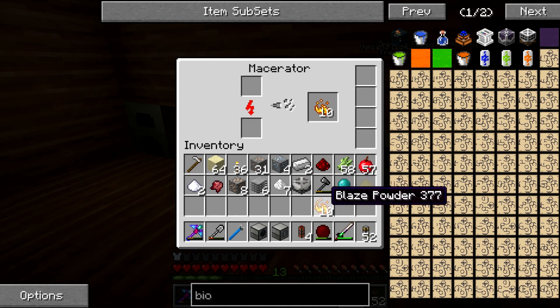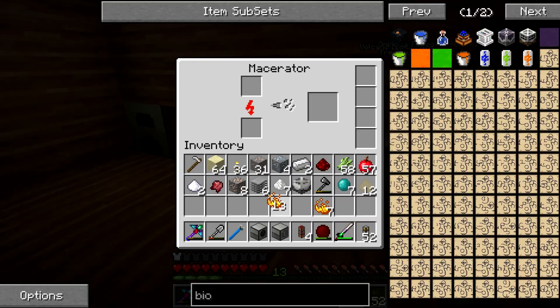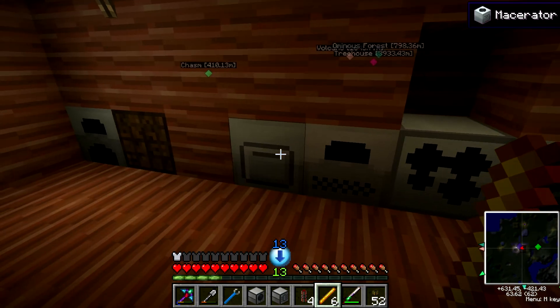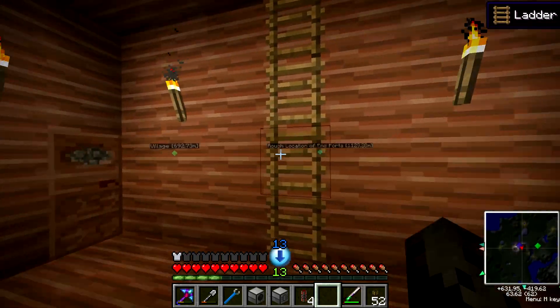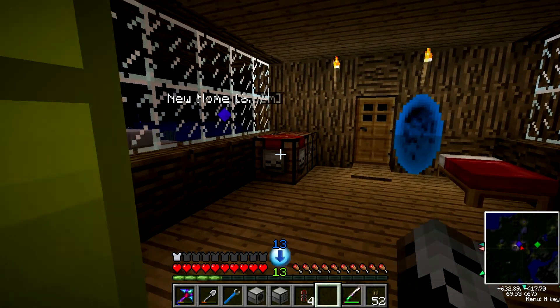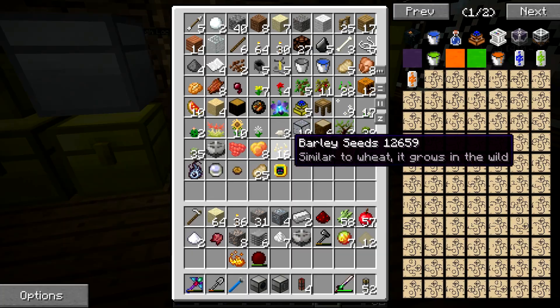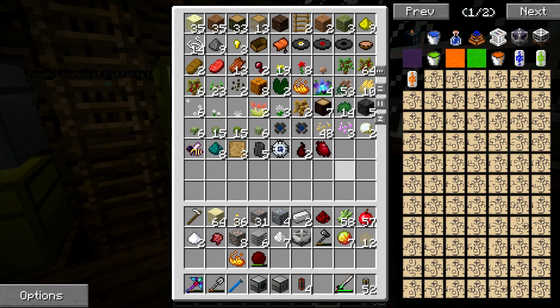Anyone that's been with me for any amount of time knows about my way of generating blaze rods infinitely. We're going to test the uncrafting table with magma creams right now. Okay — doesn't work. So they did fix that. I do need to actually go and find green slimes.